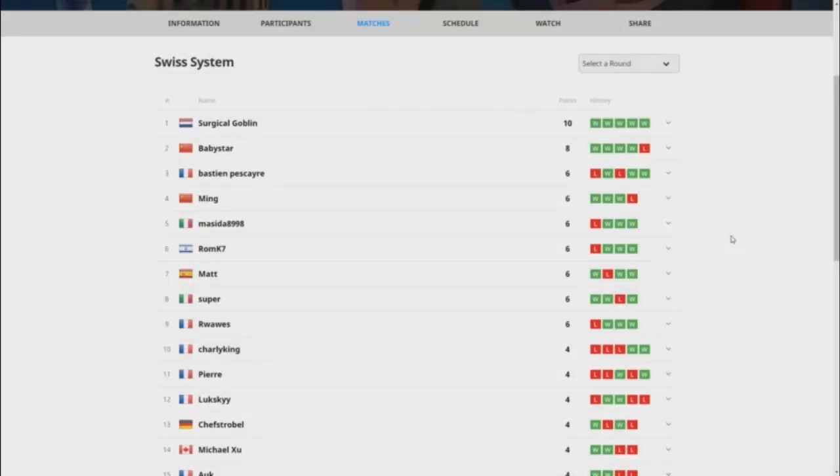Even though baby star lost, I'm not fully convinced he's not in the top four — there is a possibility he could still be top four. Let's check the standings right now. Baby star is still ranked two because of where he lost and who he lost to — he has points and no one else has eight, so he will be going to the final nonetheless. Despite these players, if they do win the fourth match they won't be outranking baby star just because baby star reached four first. He might be locked down at number two right now because he lost to number one. I don't know how they do the tiebreaking, but this is going to be crazy.